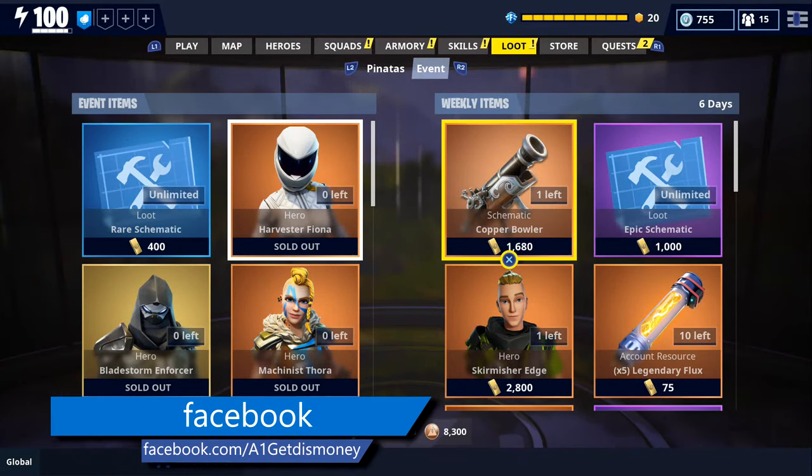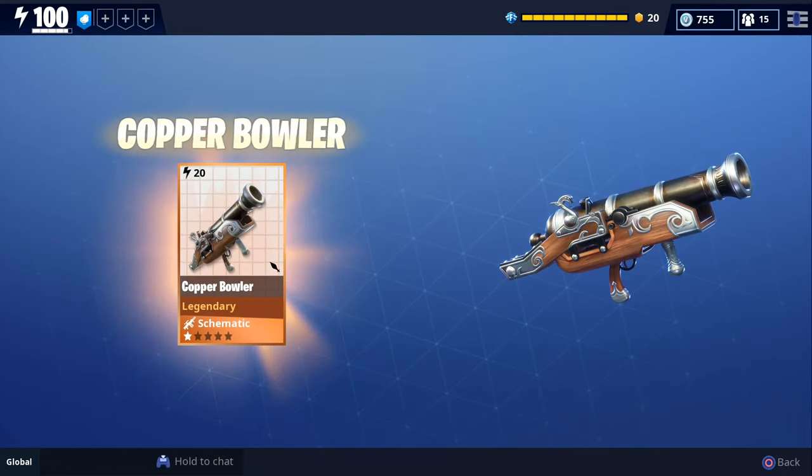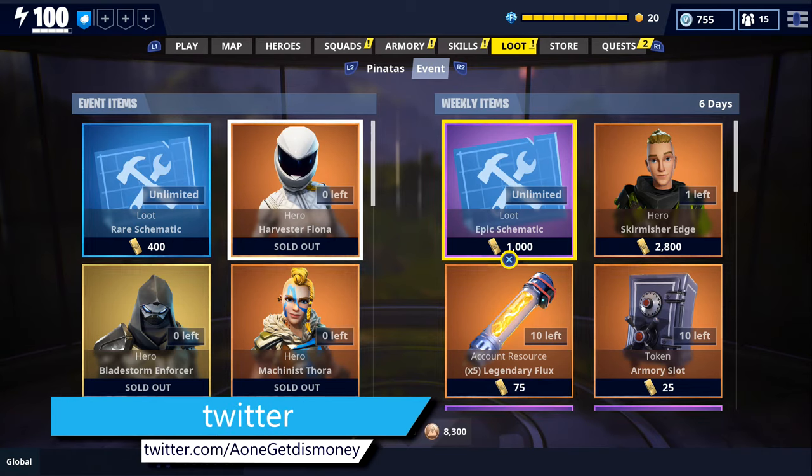For today's video, we're going to get some gameplay with the new Bowler Rocket Launcher. The way you get it is from the event store, and it's going to cost you $1,680 gold. But before we check out the perks, I do want to check out what else is in the event store.